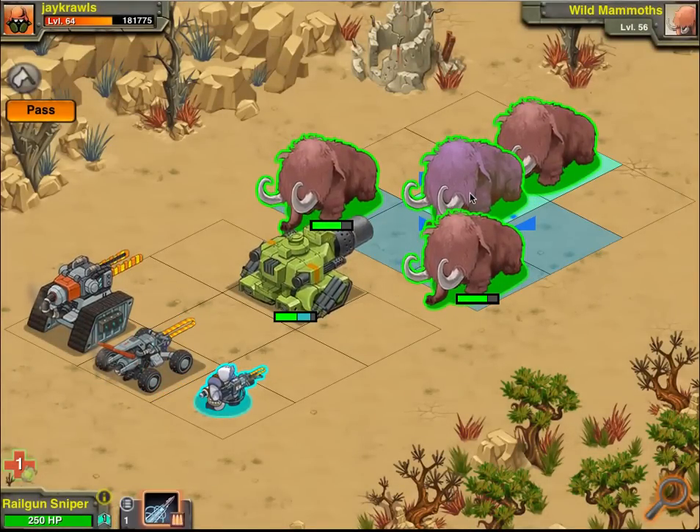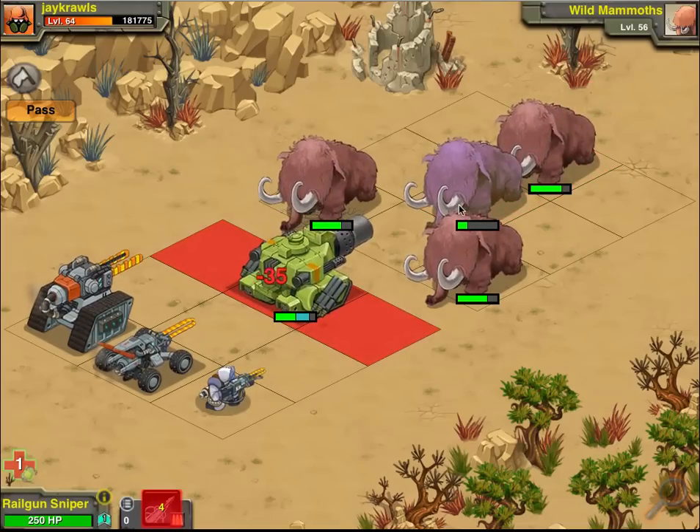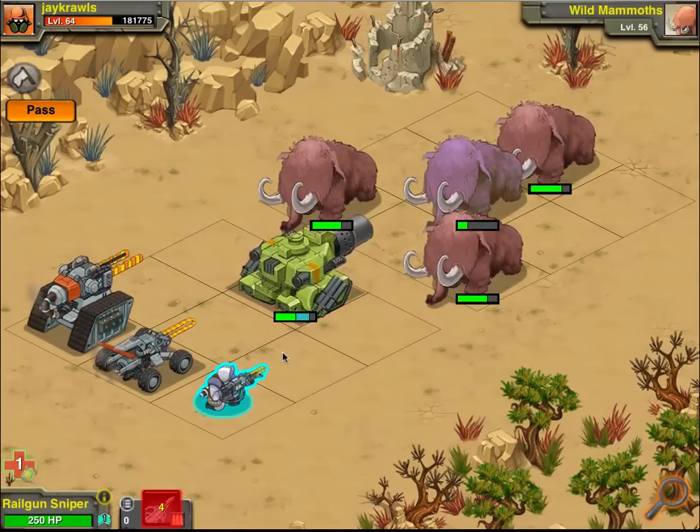Let's see how well the sniper does against these two guys. He got a crit — he's very good at getting crits. A lot of people have said they really don't like the Railgun Sniper and that it's not been very useful. I think it needs to be ranked up to be more useful. Once it gets to higher ranks, it'll have more hit points, and its crits will go up, and also its offense as well as its power. I just think the unit is going to get better.